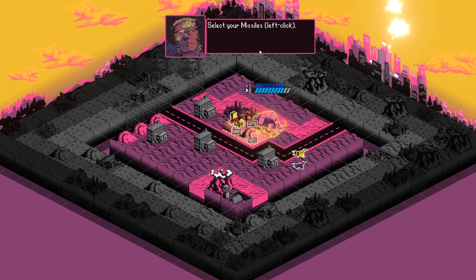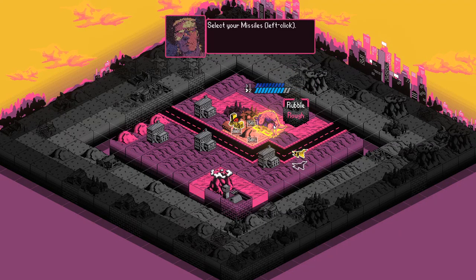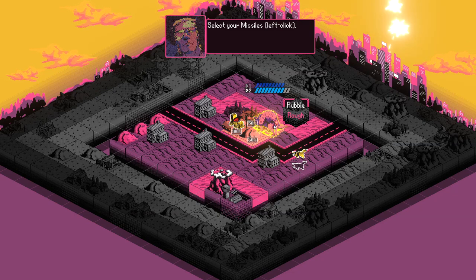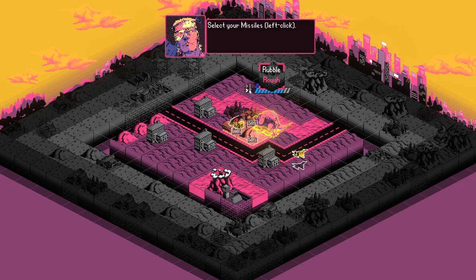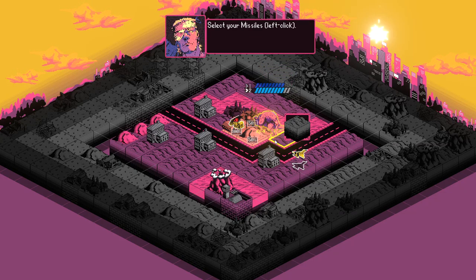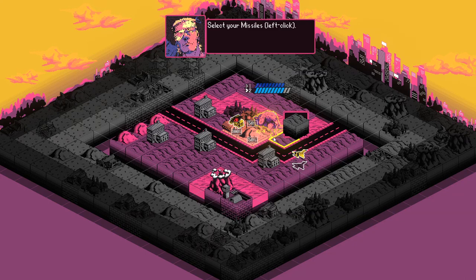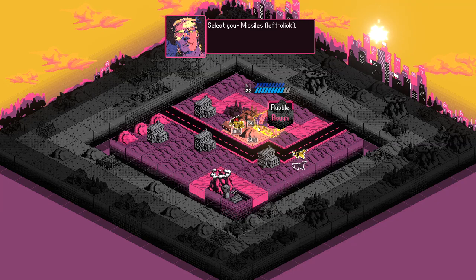If we damage it enough it'll slow down. The creature actually has two states. The bottom bar is what he's on right now because it's highlighted. If we can get rid of all of that health, he will go to the next bar, and on the next bar he only has one movement per turn instead of two. So it is really advantageous in this game to wound the Kaiju as much as possible in order to slow him down and protect your minimum operating facilities.